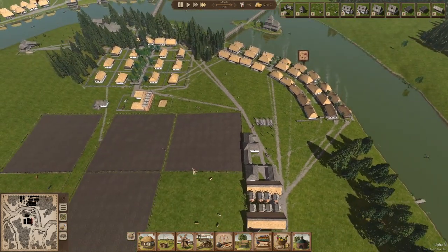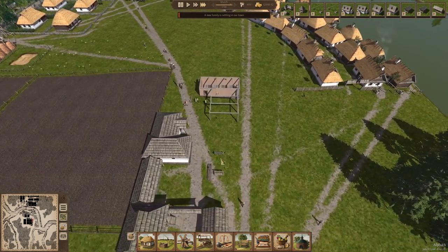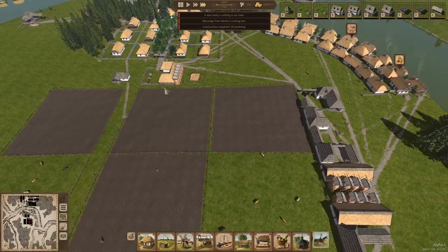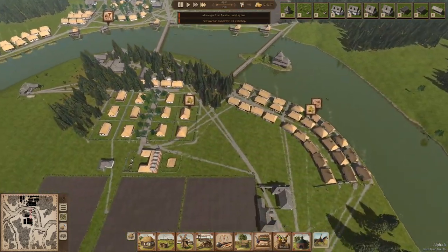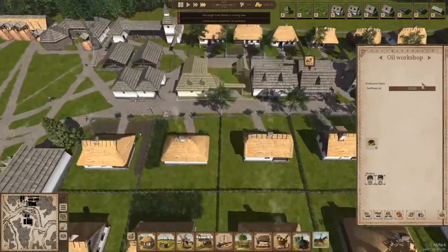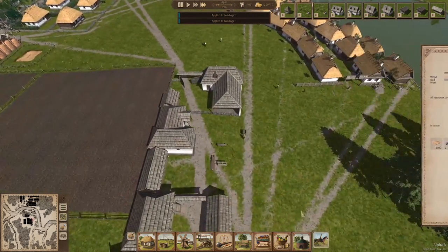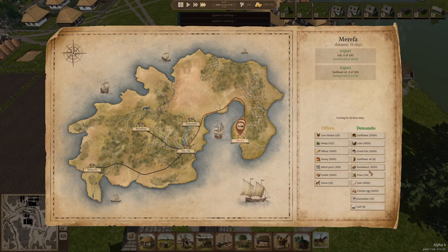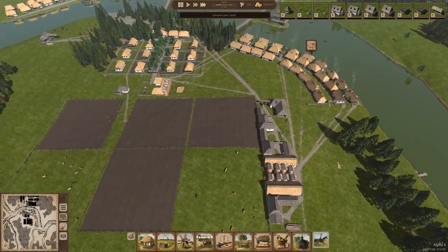This will allow us to have our sunflower production stay here instead of going all the way up to where our trading post is. Let's get this supplied — we'll copy-paste from the other ones, and that should take care of that. Can we sell these guys anything? Salt? Absolutely. Sunflower oil? Absolutely. Flour? We have plenty, but we could probably use some more sunflower. We're not exporting, so that is fine.